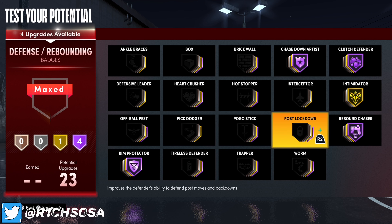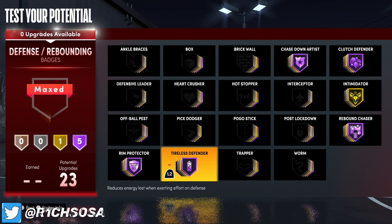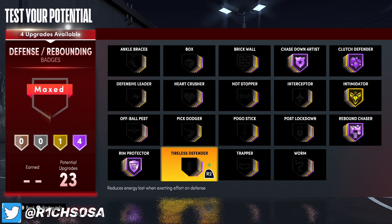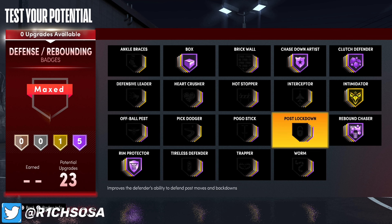I'm just giving y'all some ideas because I know a lot of y'all might not have next gen right now and are probably on current gen, but once you get next gen you already have the bangers ready — you can just come back and watch and set up the most OP builds. When it comes to defensive badges, I definitely want to throw on gold Intimidator for this build.